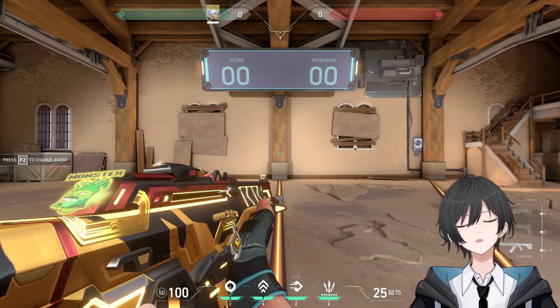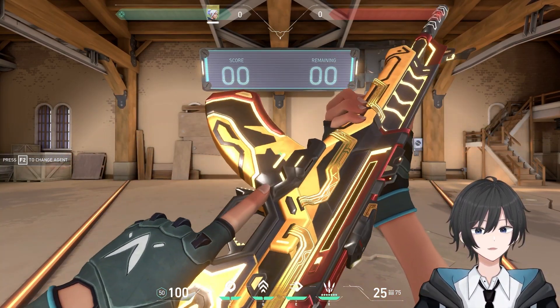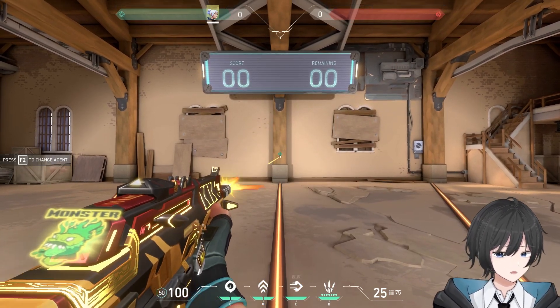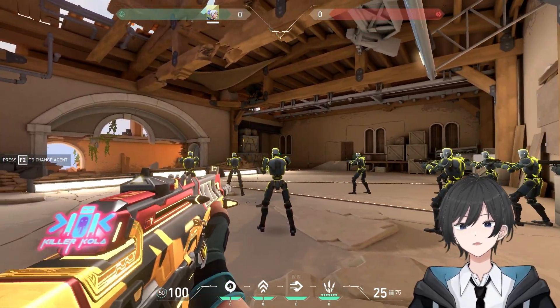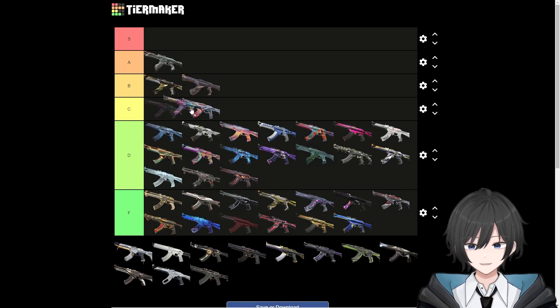Glitch Pop 2.0 — looks great, it looks bloody amazing, 7 out of 10. Sound, however — too much, I don't like it, 5 out of 10. Does it help you aim better? I'm in between, probably a 6 out of 10. And that's going to C tier.